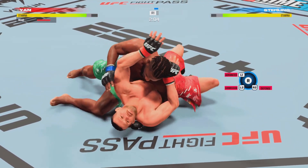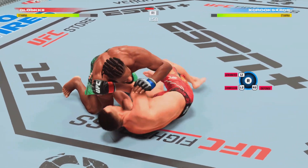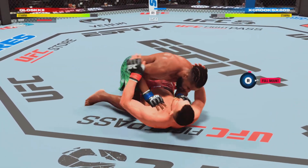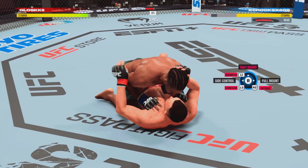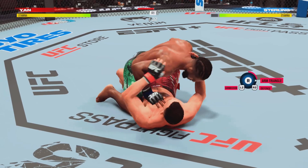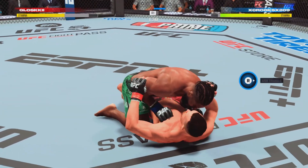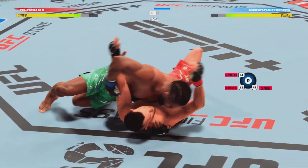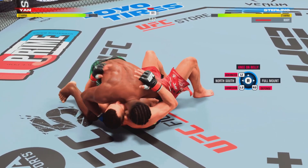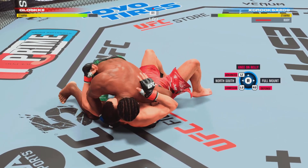Nice elbow. Working out of side control here, his opponent trying to control posture — but you've got to be careful. Sterling's in half guard with big ground-and-pound. Under 90 seconds to go. Sterling's back to side control now. Just because he got taken down doesn't mean he ain't gonna punch — lands a beautiful strike from the bottom.